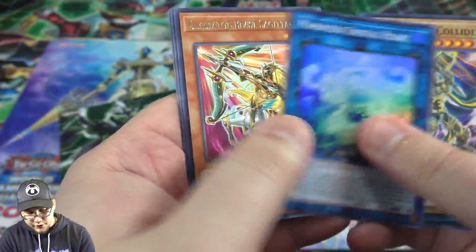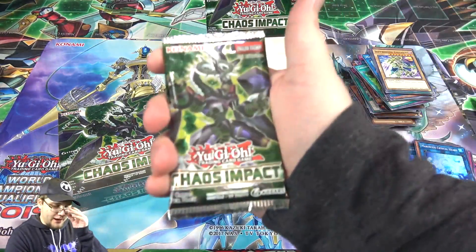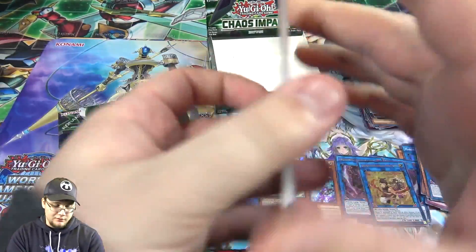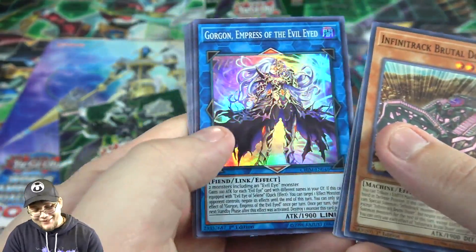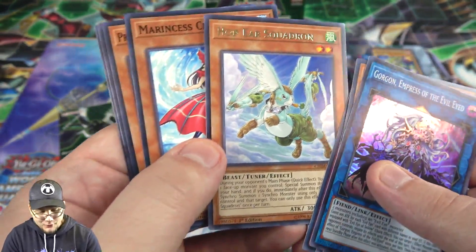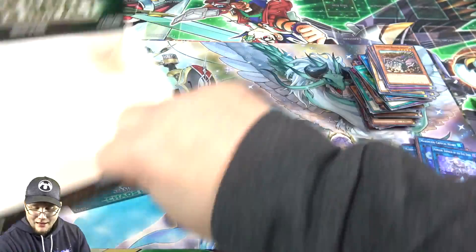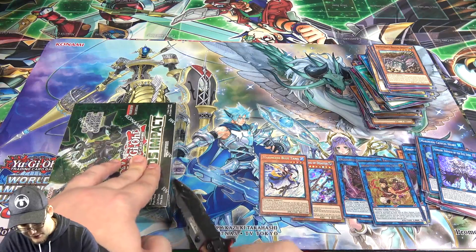Then Marincess Crystal Heart! Last pack — can we end with something awesome? Infinitrak. And we got Gorgon, so unfortunately not. But we did get this Tuner Monster — Hoppier Squadron. That must be kind of tough to get too; I think that's the first one I've gotten from both my boxes. Maybe that one's kind of tough to get, or just weird luck for me. Either way, I'll take it — at least it's something different.